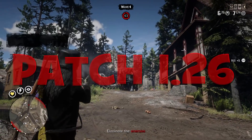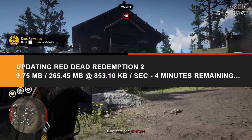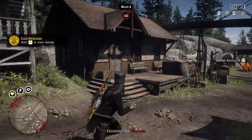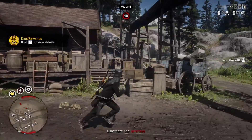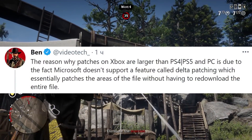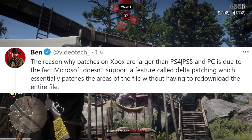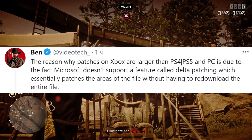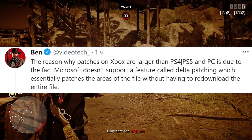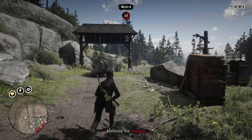It's patch 1.26. It's pretty small for PC and PlayStation — on PC I had to download only 260 MB. But on Xbox it was much bigger, almost 3 GB. Here's why, according to Ben, also known as WidowTek: the reason patches on Xbox are larger is due to the fact that Microsoft doesn't support a feature called Delta Patching, which essentially patches areas of the file without having to redownload the entire file. It's good to know why sometimes patches for Xbox have a different and much bigger size.